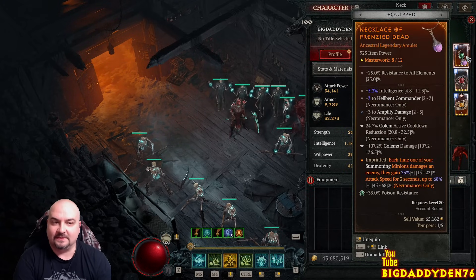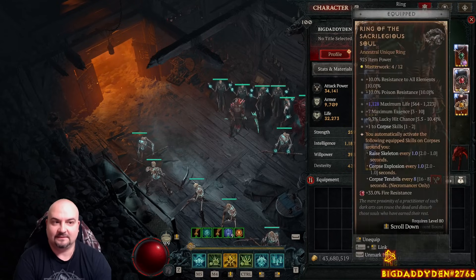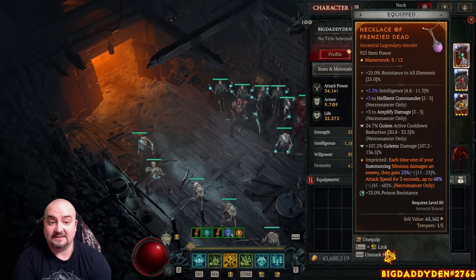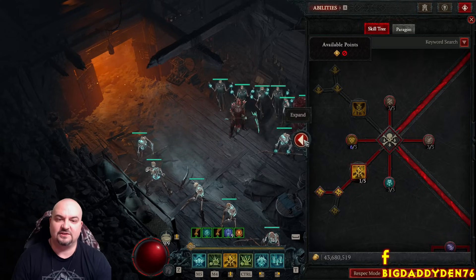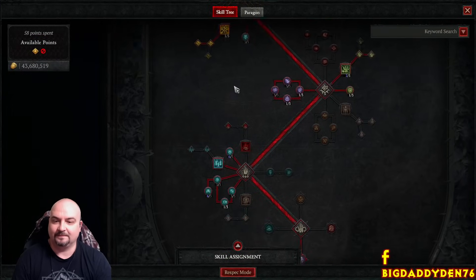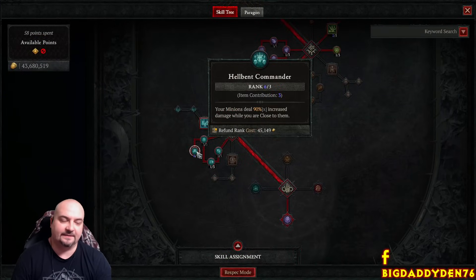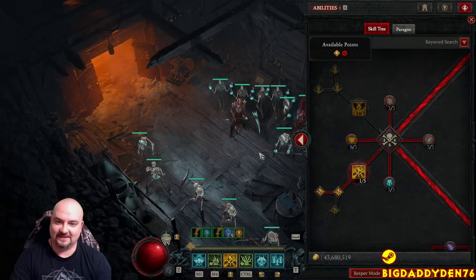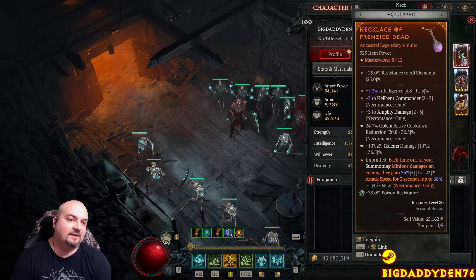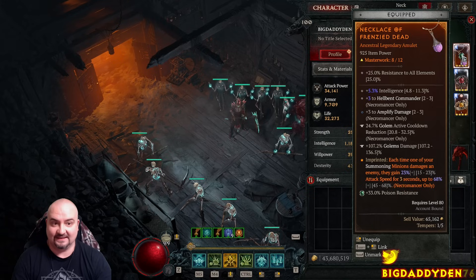I've also got Amplified Damage to make my curse hit harder, which increases damage massively. Definitely get Hellbent Commander on your amulet because the damage increase from that is absolutely insane when you're close to an enemy target. I've got intelligence on this for now, but when masterworking you want to hit Hellbent Commander on your amulet - really really important.